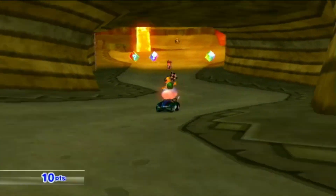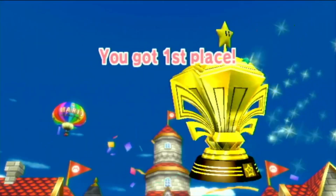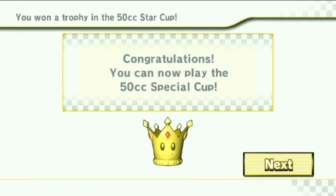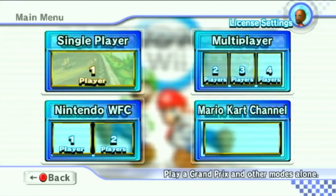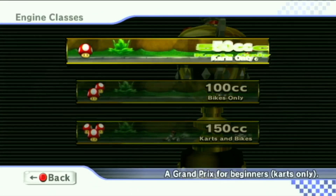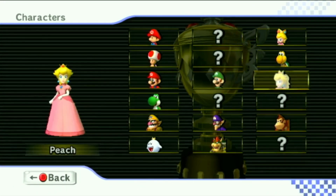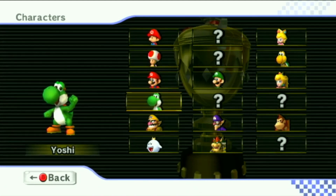Alright, so this should be Special Cup and King Boo. Two stars — Special Cup, King Boo! Alright, awesome. I'm not gonna race with King Boo. I did not get Rosalina. Oh cool — unlocking King Boo opened up five question marks on the character select screen though. So that's cool.